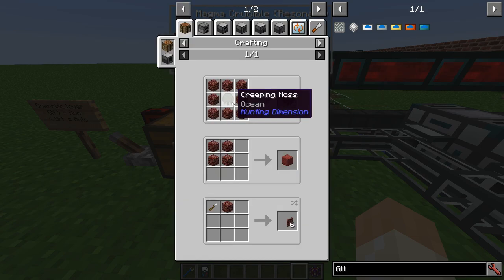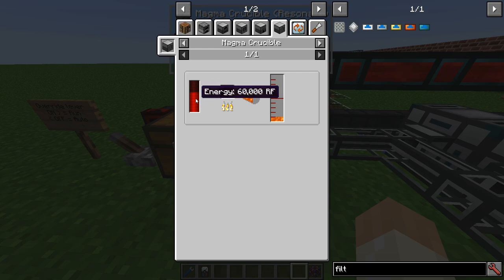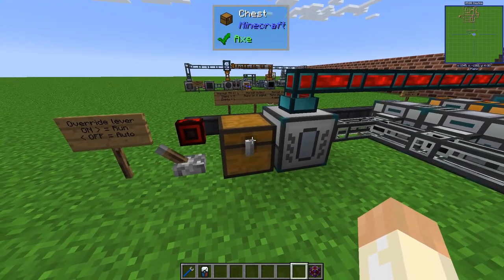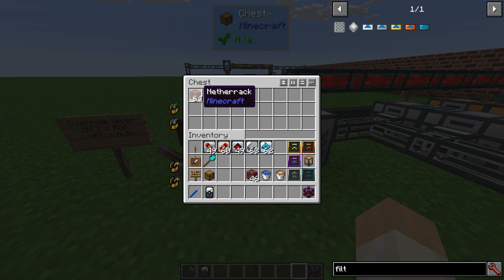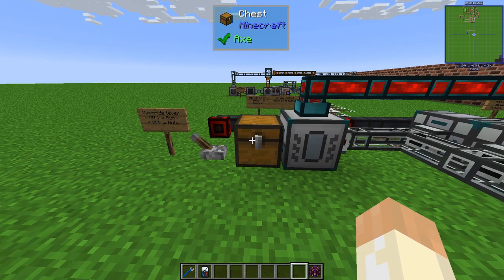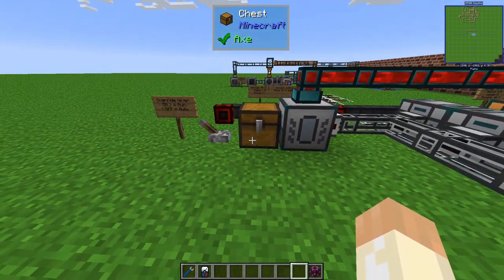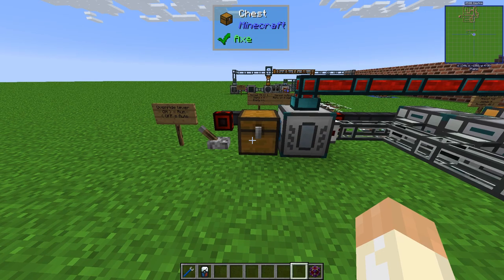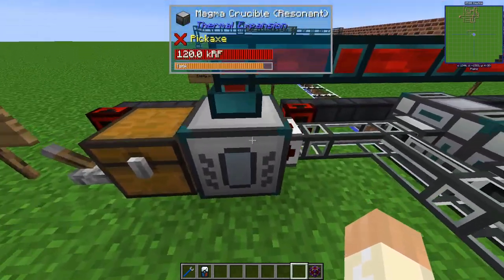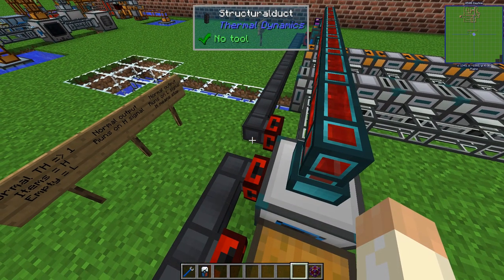Netherrack to lava in the crucible will cost you 60k RF, at least in this modpack — if you play a different modpack this value might be different. Netherrack is quite easy to farm, very quick to mine, so you can very quickly get a few stacks. If you're mining a lot in the nether you often end up with chests or barrels filled with netherrack, and this is a good way to turn them into energy.